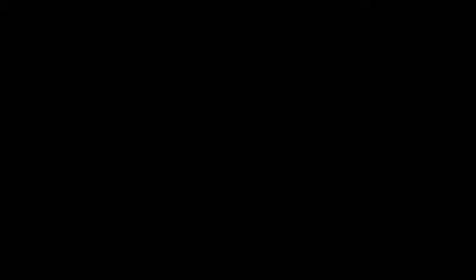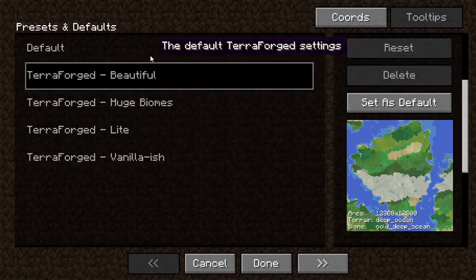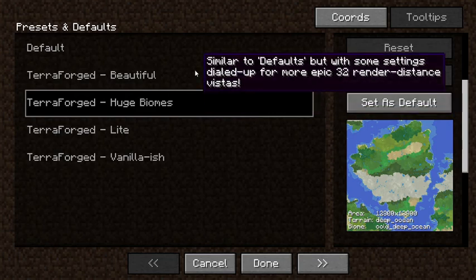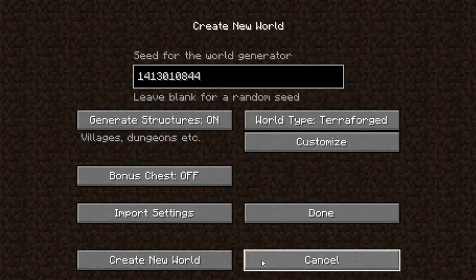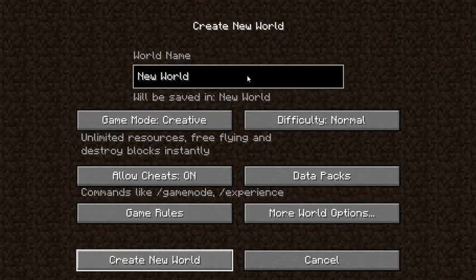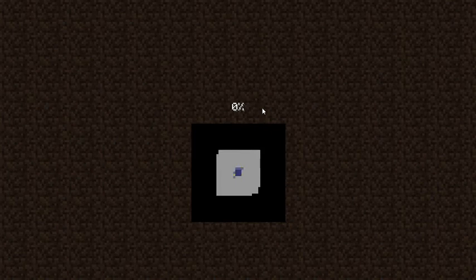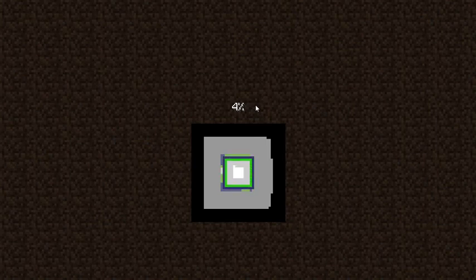Let me go to full screen. Here, you can see a preview of what your world will be like. You can go to Beautiful or Huge. Huge is a bit overkill, so I'll just go to Beautiful. You're about to see what's awesome about this mod — the mountains and landscapes.